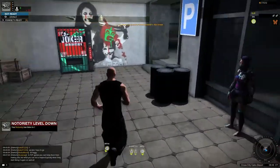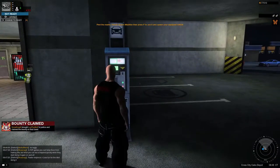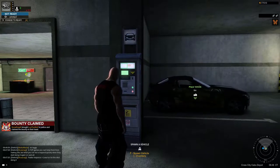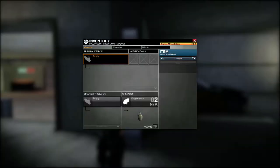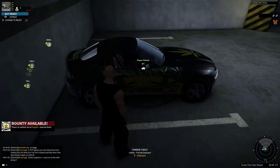Come over here and get our car. You press E on this machine and it'll show you your cars. F will spawn your car, I to change your car. So let's get in our car.